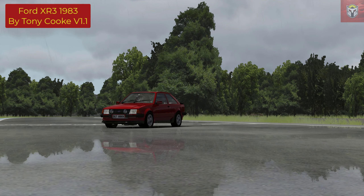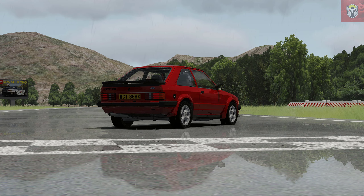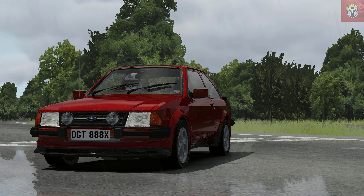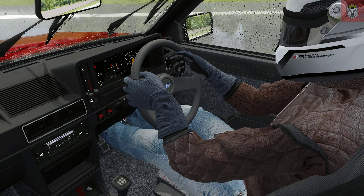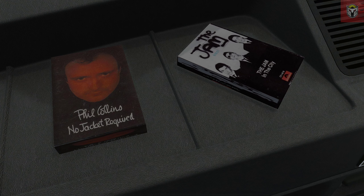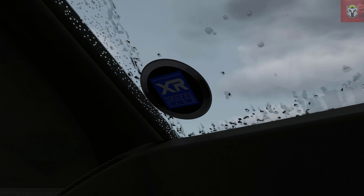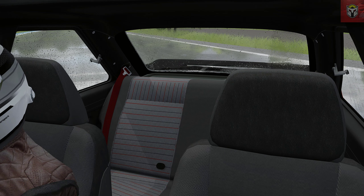Next up we have a classic Ford — the Ford Escort XR3 by Tony Cook, version 1.1. This is such a detailed mod, really great work Tony. This is not to be confused with the XR3i which came a little bit later. It has 109 brake horsepower, weighed about 880kg, and was launched in 1980. A little known fact: it was originally going to be called the Ford Erica. Of course, it had the famous 1.6 CVH engine. What I love about this mod is the details on the inside and all the integrations with CSP — including the cassette tapes, which are absolutely brilliant.